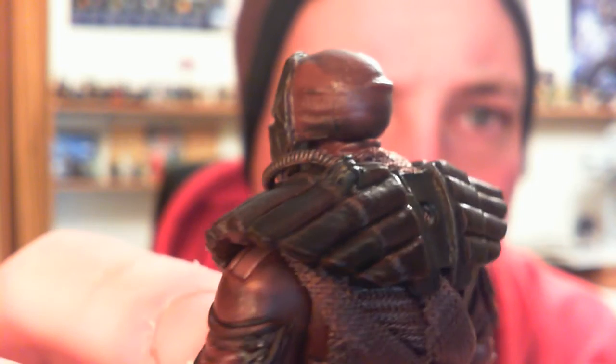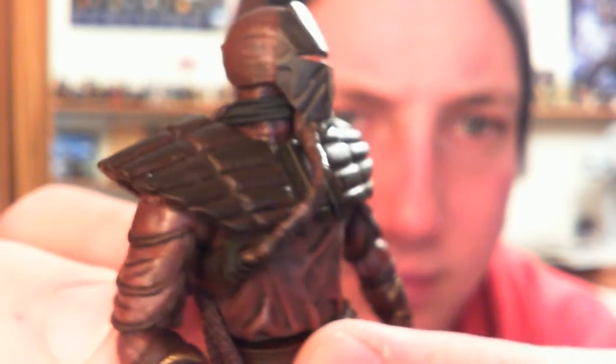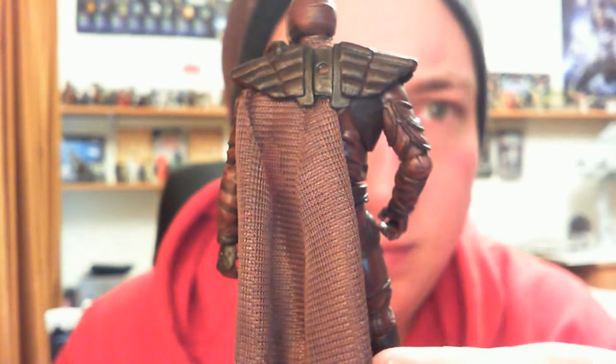You can see the mask sort of fixed onto his skull there. He's got these small tubes coming up from underneath his mask - one goes down under the chest and one goes up over the back and plugs into the back of his shoulder armour. He does have a soft goods sort of cape thing at the back, which looks cool the way it's off to one side. The shield is actually meant to plug into that hole there, but it doesn't do a very good job of it - yeah, it just doesn't work very well. You get the point - that's what it's meant to look like.